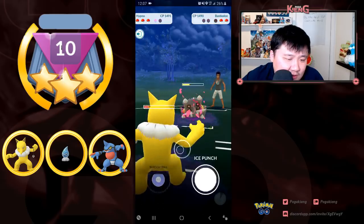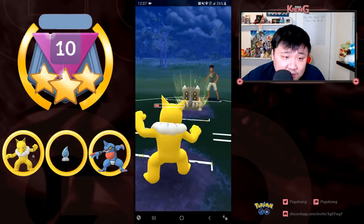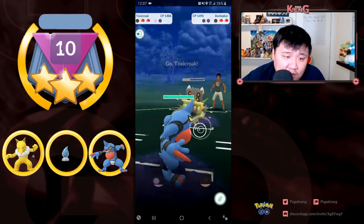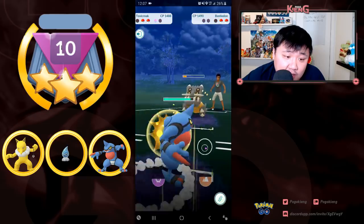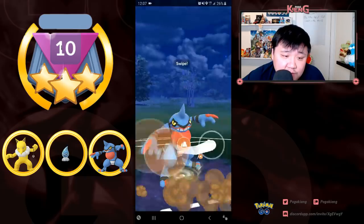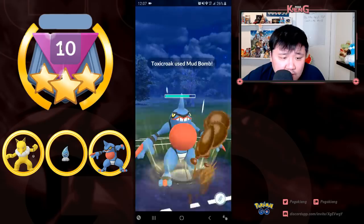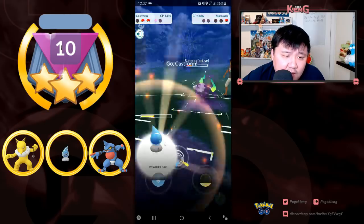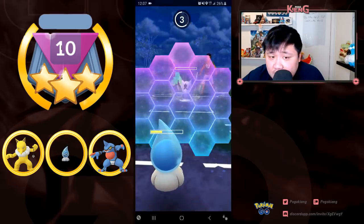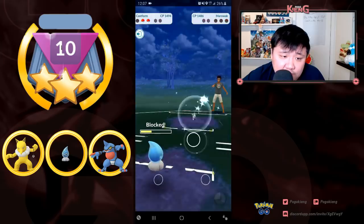I have a lot of health on my Castform. I'm going to be able to use Mud Bomb to deal super effective damage. Then I switch out into Rainy Castform and I can basically just Water Gun down at this point. I put up the shield, do one more Water Gun, and it is basically GG at this point.